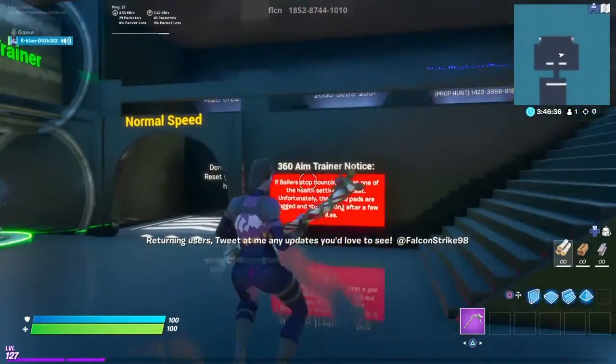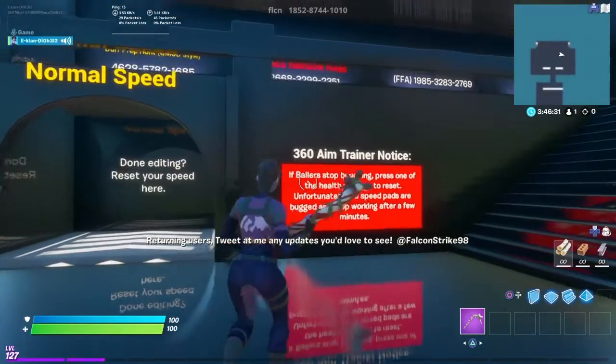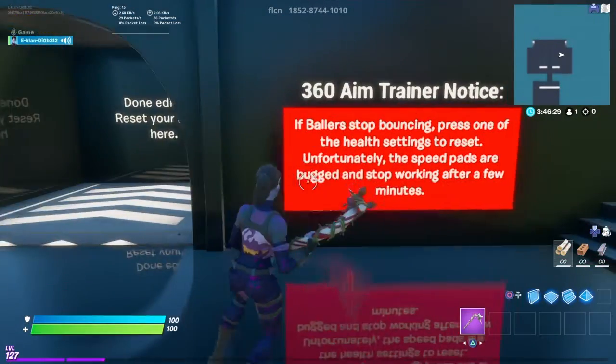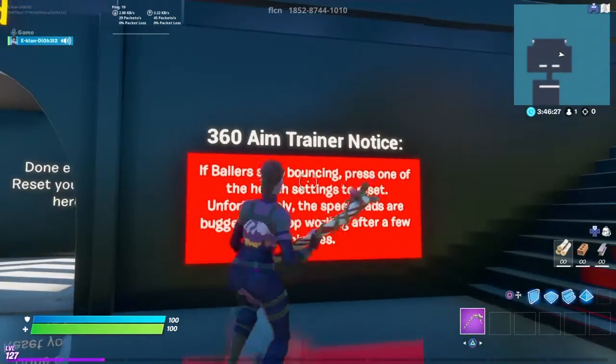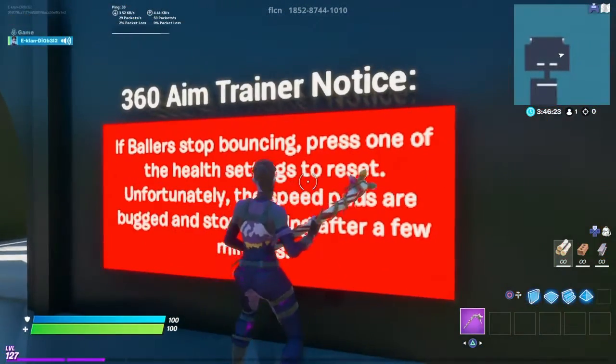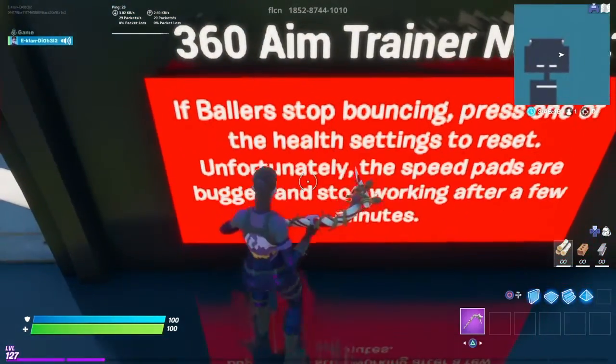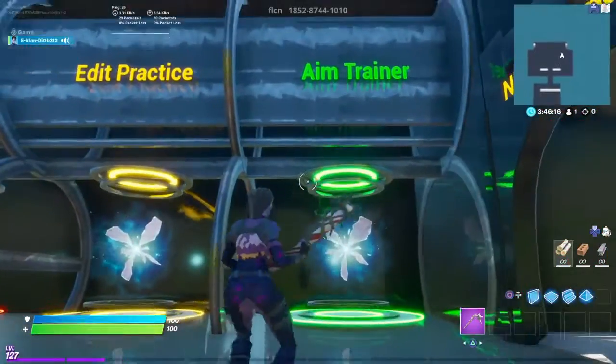This is the aiming course. It has a 360 aim trainer. Note: if the ball stops bouncing, press one of the health settings to reset. Unfortunately, the speed pads are bugged and stop working after a few minutes.